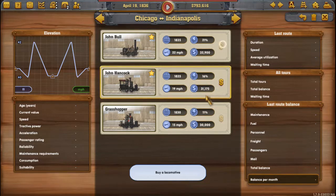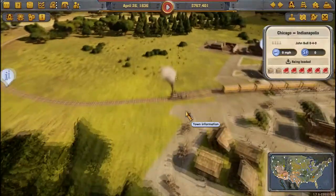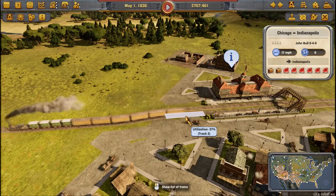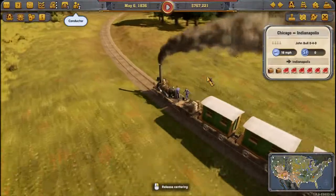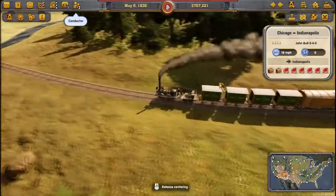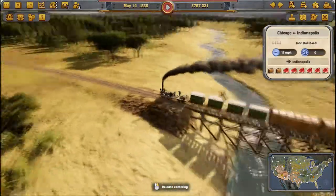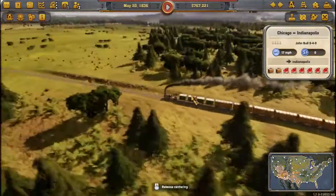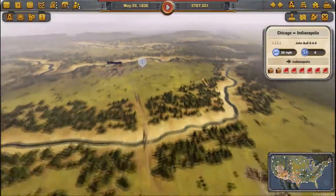Good tractive power, doesn't cost much more - let's just do the John Bull. Go do your thing. That's an actual train - holy crap, are you kidding? Oh look, it's an actual engine - nice! Chitty Chitty Bang Bang for that engine right there!